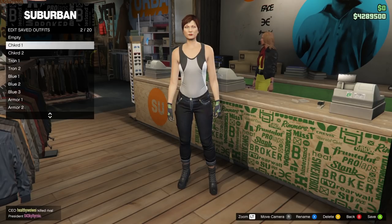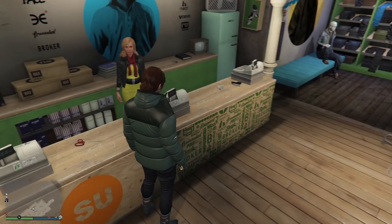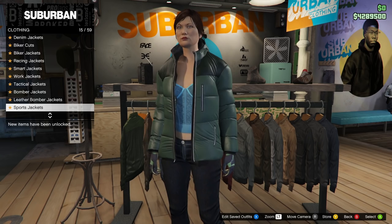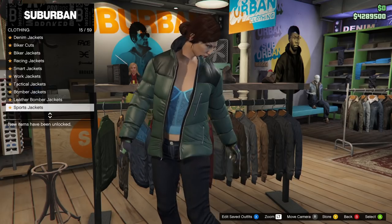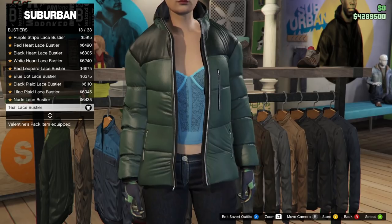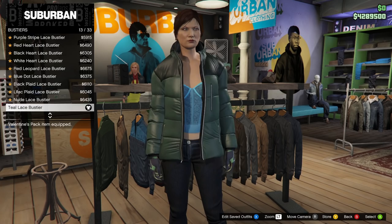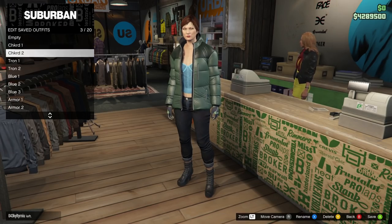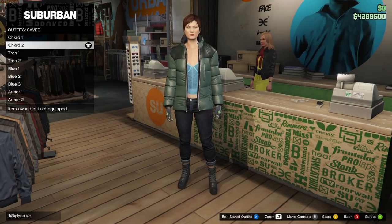Make sure you do them in the same order as I do. For the second half, keep everything the same but head on to tops, go down to sports jackets, and equip the sea green puffer jacket — number 99. After that, go down to bustiers and equip the teal lace bustier. Back out, go to the front counter and save this in slot number three. Name this 'checkered two'. That's it for the checkered outfit.